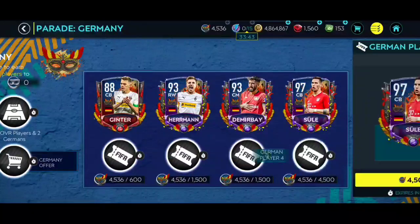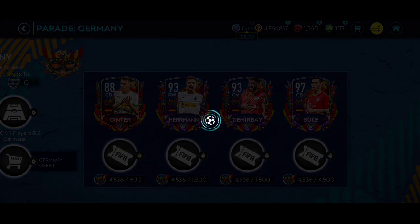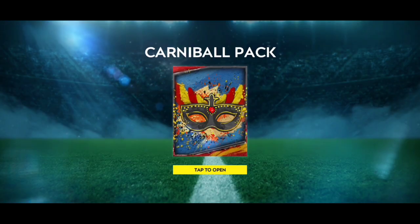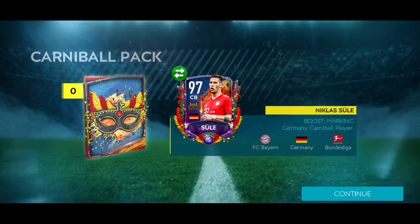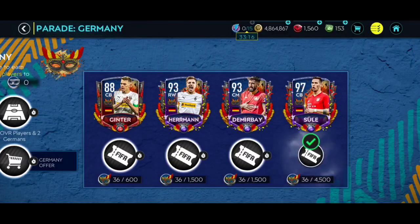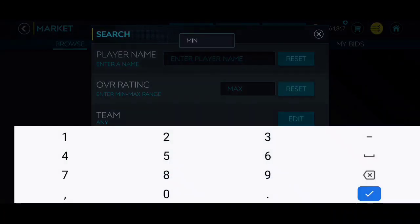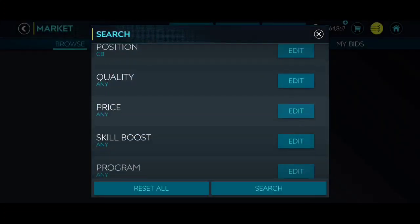When you claim players in these events, always check if you are claiming the premium one or the normal one. The normal one is not worth too much, but the premium one is often worth double. The premium one is worth about 32 million coins and the normal one is worth like 16 or 17 million. Unfortunately this one is the normal one, not the premium.